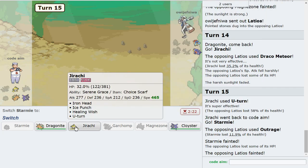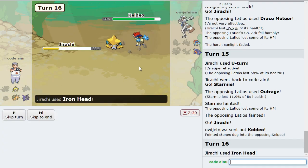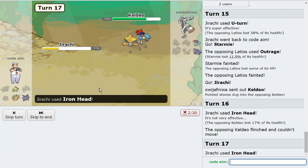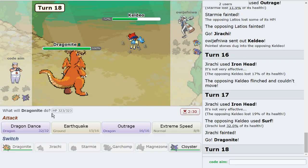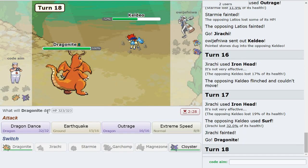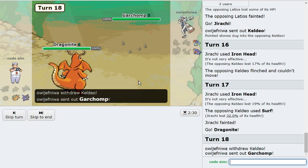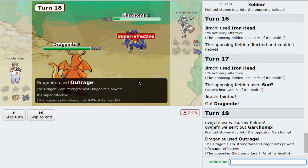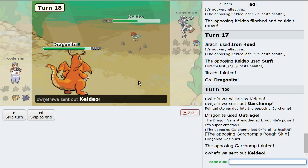I want to keep Starmie alive too. I think they're going to HP Fire — if that's Scarf it's bad for me. If this is Scarf Keldeo it's bad for me to sack this. I go back to Jirachi — even if they drop a Draco, I think this lets me Shell Smash up with Cloyster. I bring out Jirachi because they can't Ice Beam me with Keldeo. I think staying with Jirachi and clicking Outrage immediately wins me that.